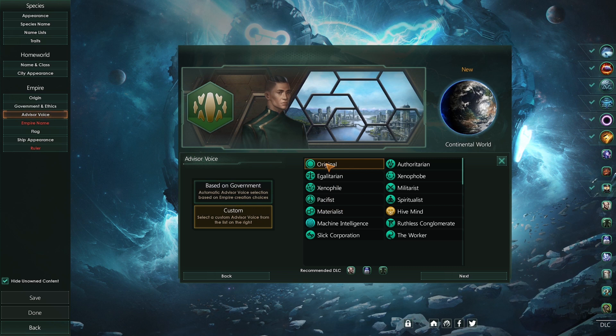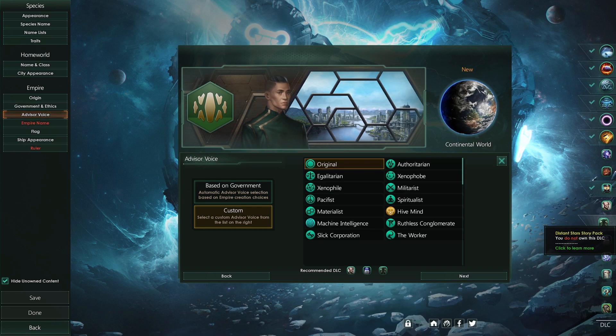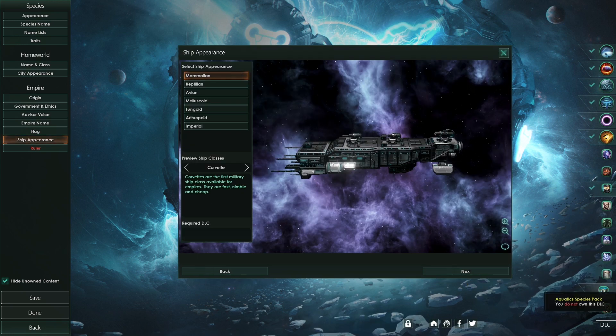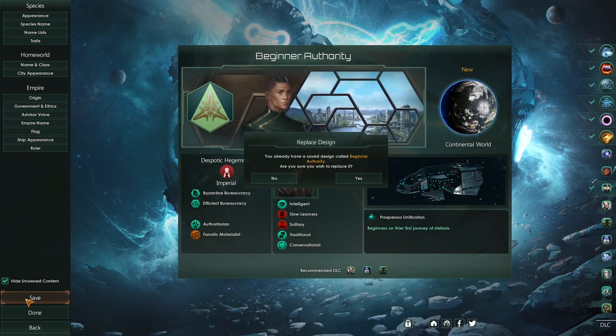Choose advisor voice — that's mainly your preference; it's basically what the in-game announcer sounds like. Choose empire name, choose flag or symbol, choose ship appearance, choose ruler and give them a name. Click save.